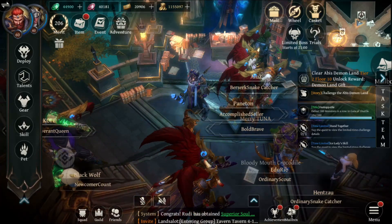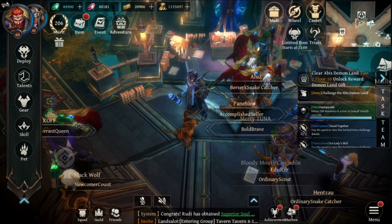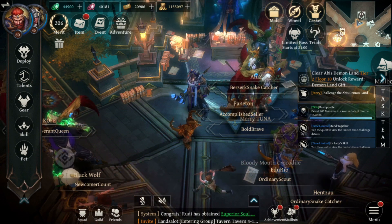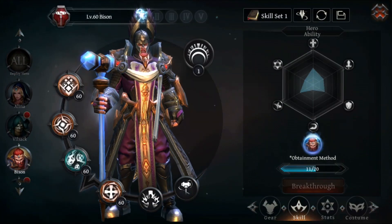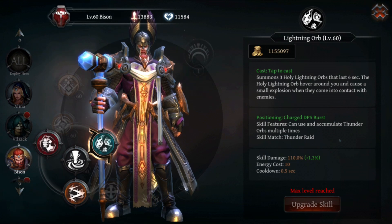Hello everyone, so you want to know about my paladin build — I'll share it with you. This build is based around one skill and one core thought: basically not doing much at all. The skill it's based around is Lightning Orb, which summons a few lightning orbs.